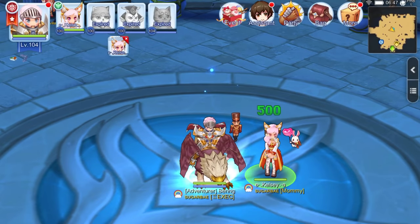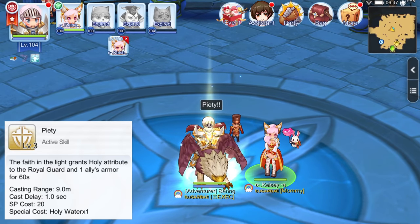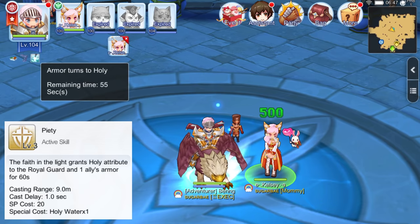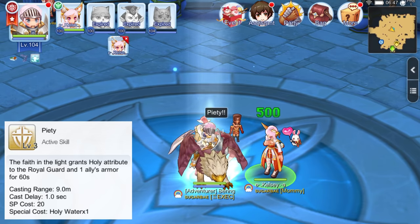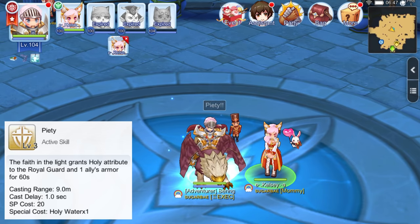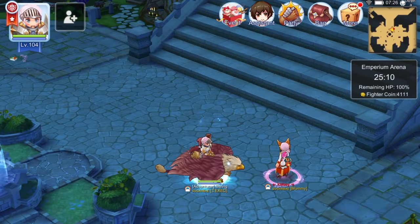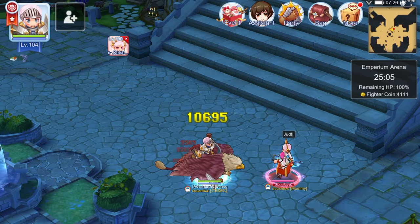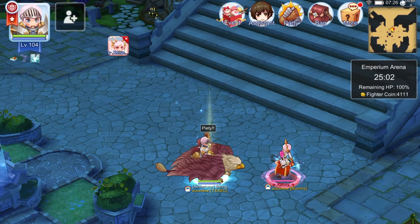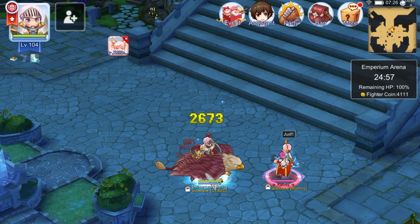Next we have Piety, an active skill in which the Royal Guard and a target ally gain holy property armor for 60 seconds. At skill level 3, note that this skill has a holy water cost. This is useful for reducing damage from holy property attacks such as Judex and Adoramus. Here we can see Kelsey's Judex damage before and after the Piety buff — the damage is significantly reduced.